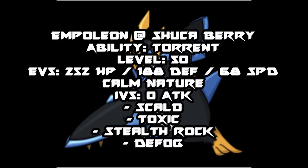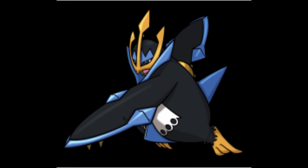Next is Empoleon, on a very defensive set this time. It's a Shuca Berry set, meaning both Krookodile and Mega Altaria are kept at bay. We have some special bulk to handle Jynx Mega if used. We have Stealth Rocks here because the opponent is very weak to it, and Defog in case I screw up with Megahorn. I'm not particularly going to use Defog in this battle because my offensive pressure is high enough. I should try to preserve Empoleon as long as Mega Altaria is around, since I may need to Toxic it if not dealing with it properly. Empoleon is here for a defensive response and to set up rocks — that's really all it needs to do.